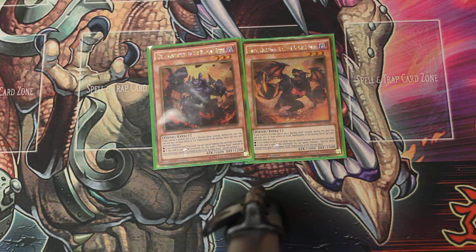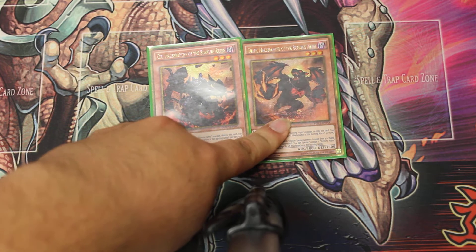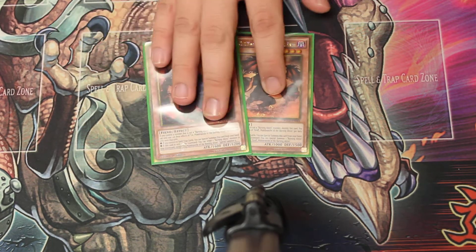The other one specials from hand. Okay, I know that this one specials from the deck — yes, this one specials from the deck. So Cir is from the graveyard and Graf is from the deck. Alright, they would play three.